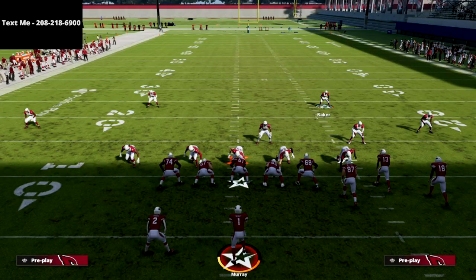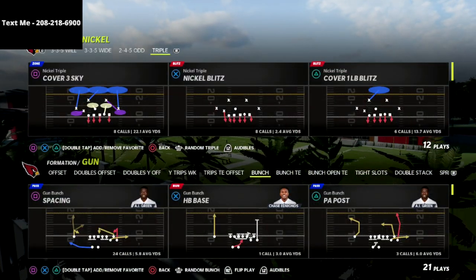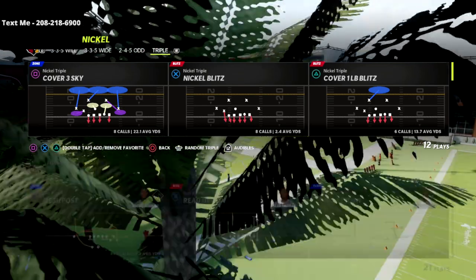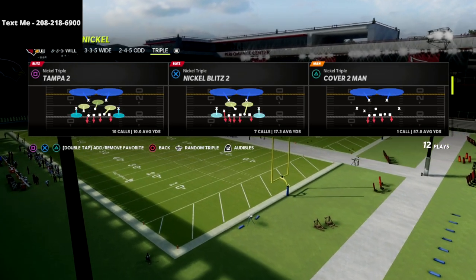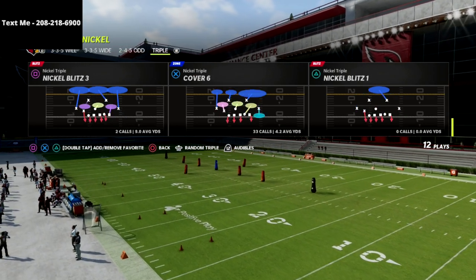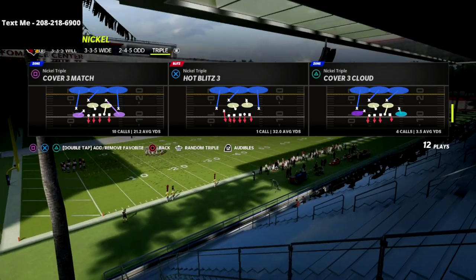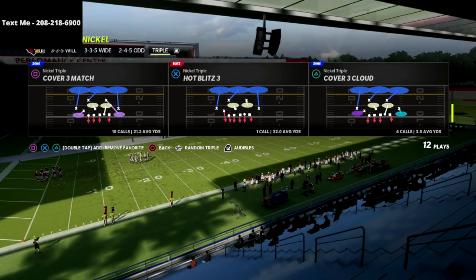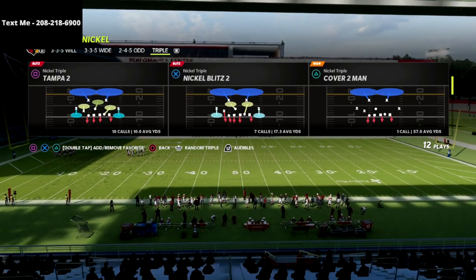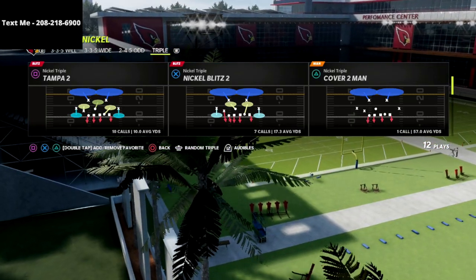The play I like to use the most requires the least amount of setup — nickel blitz three, hot blitz three, any of those nickel blitzes. I really like nickel blitz three. In this example we're going to grab nickel blitz two, because we're going to send a lot of pressure and force them to get rid of the ball quickly, so a cover two defense is going to be a very effective tactic.